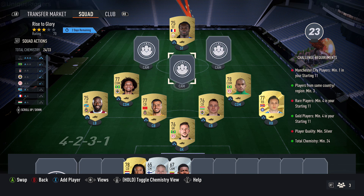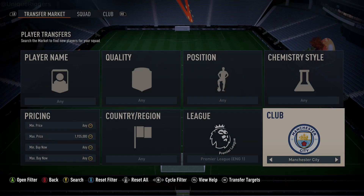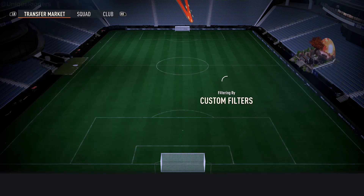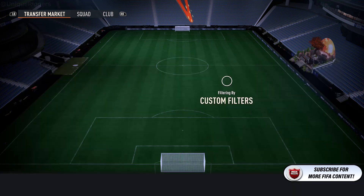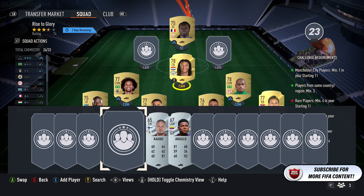For these three slots, you can use any two RAG cards and any Man City player, which needs to be rare. I've gone with Ake, but just pick up the cheapest RAG Man City player you can find. On the market the price is slowly going up — it's about 1,000 coins for that one card.